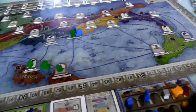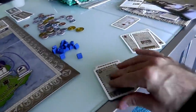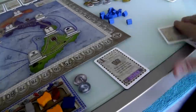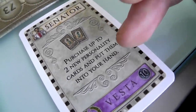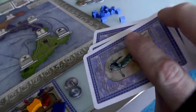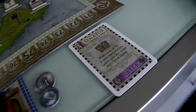Now it's Jen's turn. She's got the same seven cards as me. She could play her Diplomat and copy my Architect, but she's got other plans — she's going to play her Senator card, which goes into her discard pile. She can now purchase up to two personality cards and put them directly into her hand. This is the deck building element — her deck is going to go from seven cards to either eight or nine depending on if she buys one or two personalities.